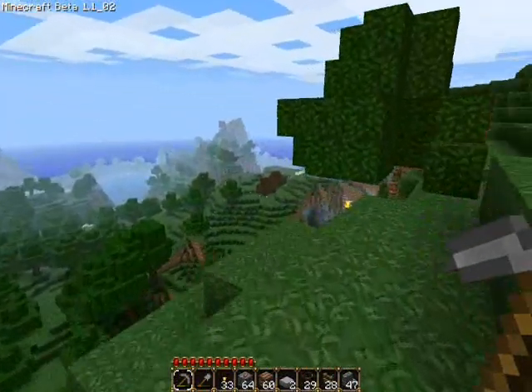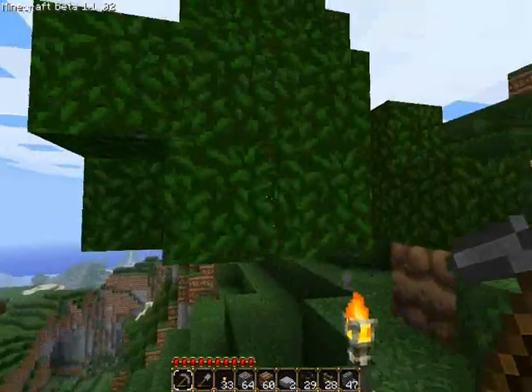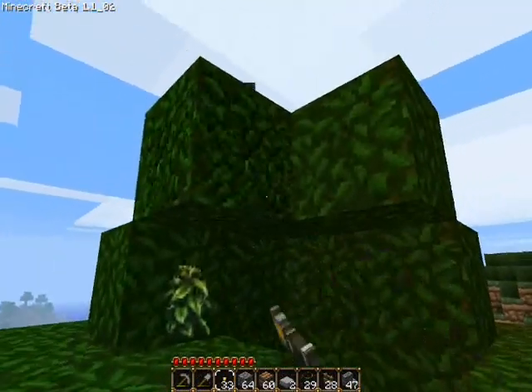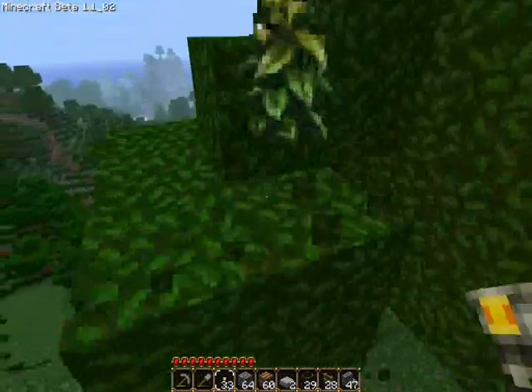I'm sure most of you have an idea of how annoying it is to punch all these leaves all the time. Why isn't this one decaying? Is it because it has the top leaf? I have no idea.